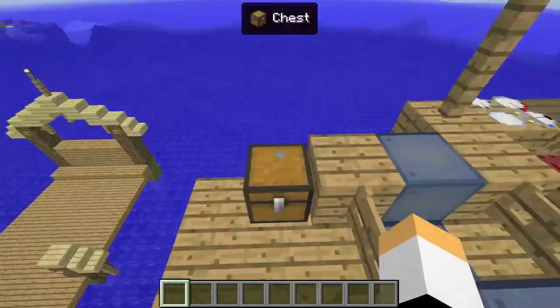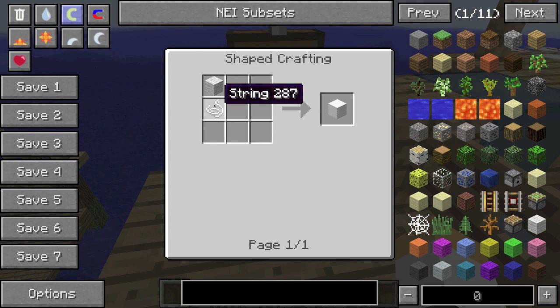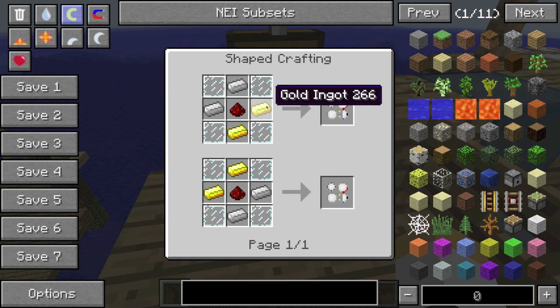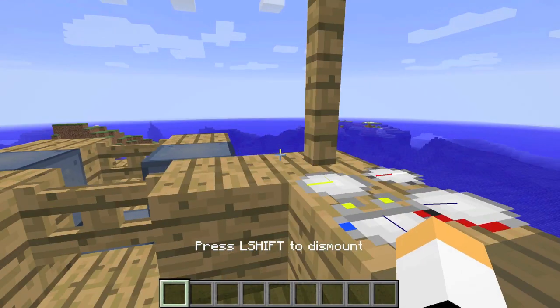And then air balloons — you are going to need a lot of wool. The air balloon is just wool and string. And as you can see, for the lime one, it's just lime wool and a string. For the measurement gauges, it is four glass, two iron ingots, and two gold ingots around a redstone. And then once you do that, you can just right-click on this, compile ship, mount ship. Make sure that it says airship and it says OK. And then you are flying.